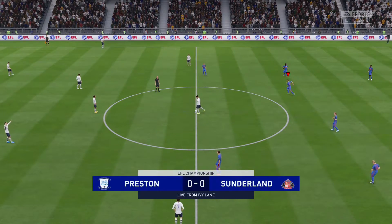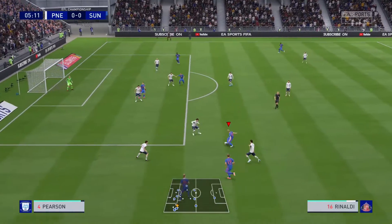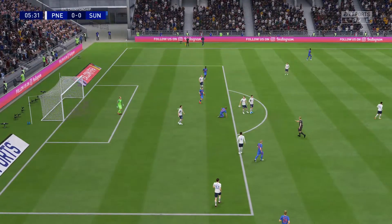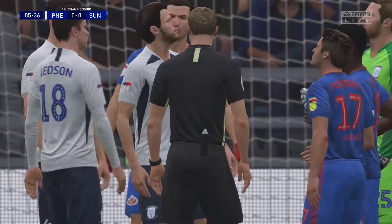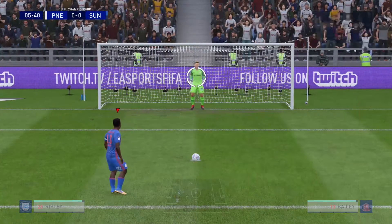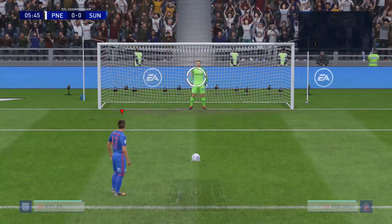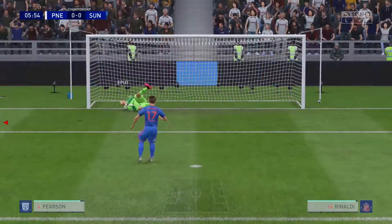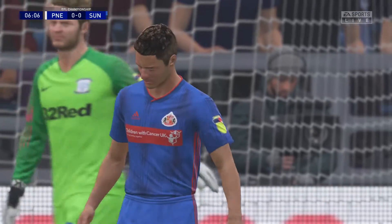Rinaldi tries to find something, looking for a gap into the box. Pokorny is taken down from behind and it will be a penalty. Pokorny earned it so we'll give it to him — we'll take it away from Bailey since his finishing isn't great and Bailey missed it last time. We put Pokorny on it, but the goalkeeper guesses the right way and keeps us out.